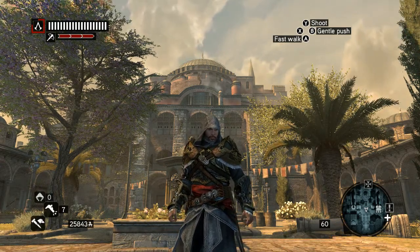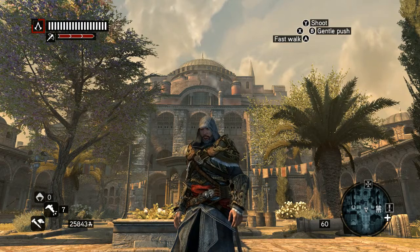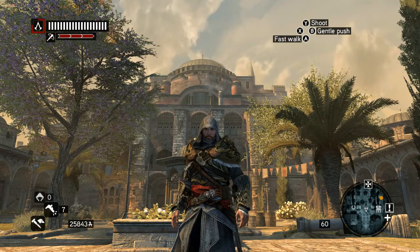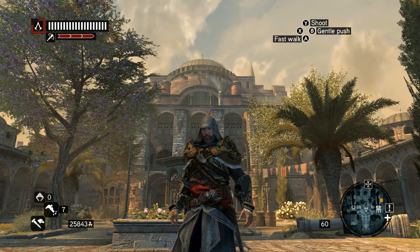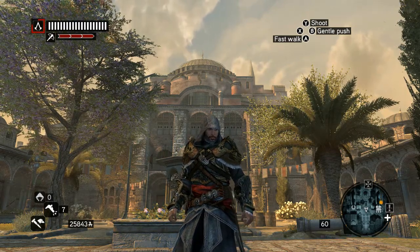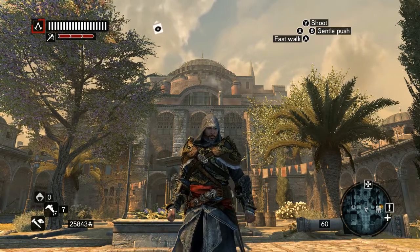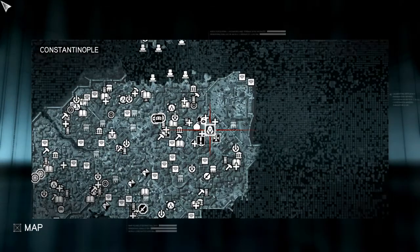You get this hidden tomb once you have collected all of the Isaac Pasha's memoir pages which are scattered throughout the city. You can either go look for these pages yourself or buy a map at the bookshop once you have at least 30 data fragments.